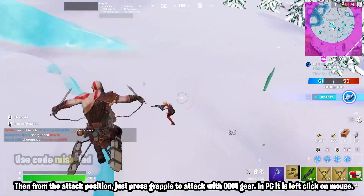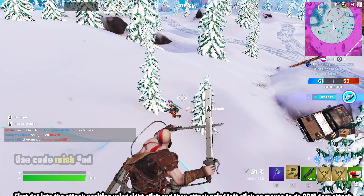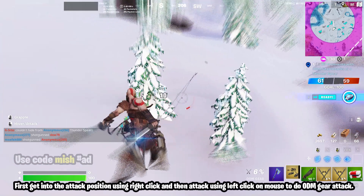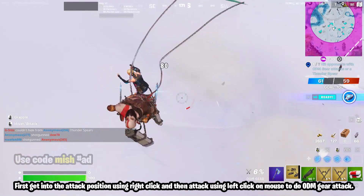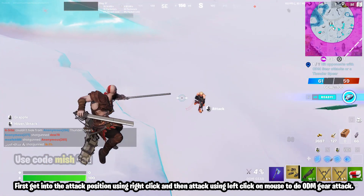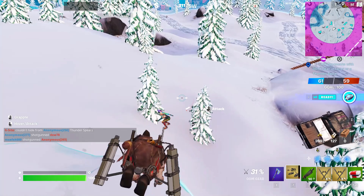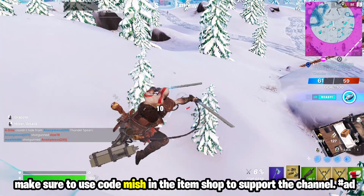To do the ODM gear attack: first get into attack position using right click, then attack using left click on mouse. If this video helps, make sure to use code 'mission' in the item shop to support the channel.